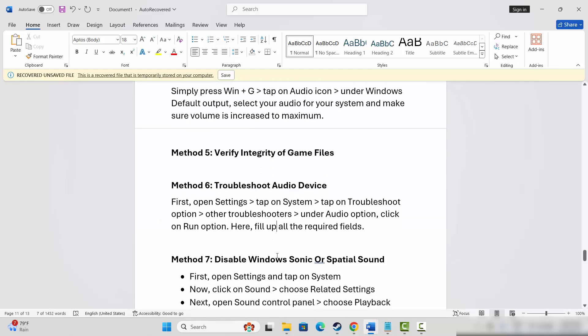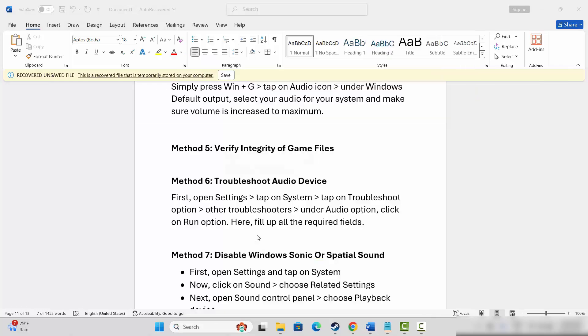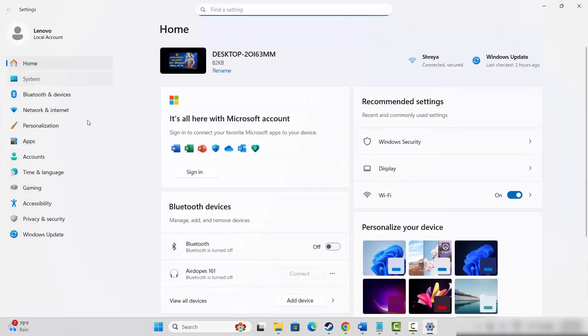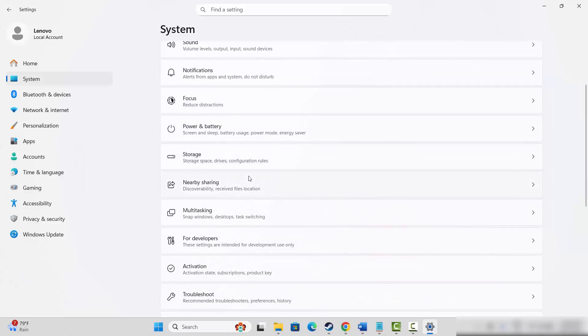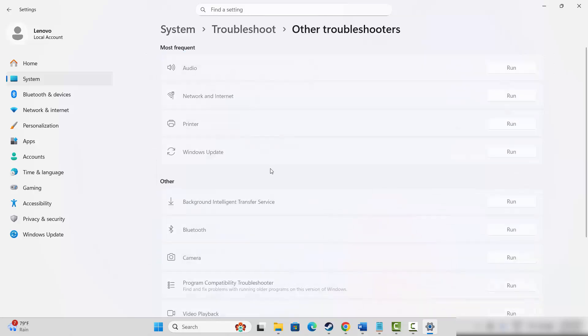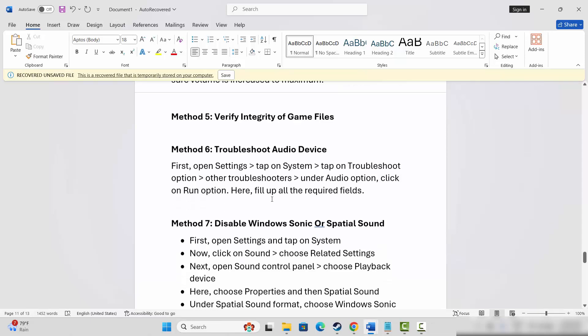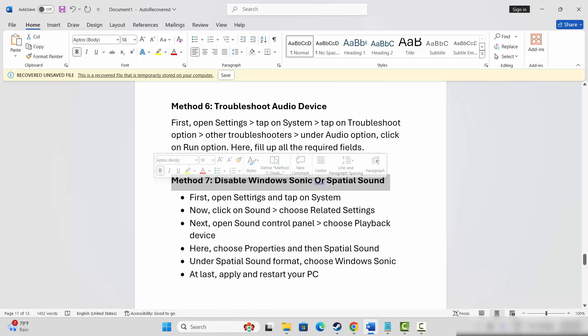After that, check if the sound issue is resolved or not. The next method is to troubleshoot the audio device. Go to the search option, search for Settings, click on System, go below and click on Troubleshoot, then click on Other Troubleshooters. You will see the Audio option with a Run button beside it — simply click Run, follow all the requirements, then try to launch the game and check if the sound issue is resolved.